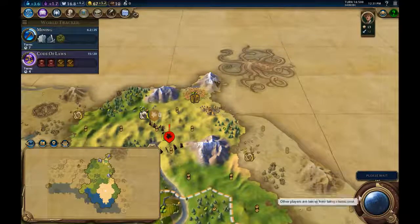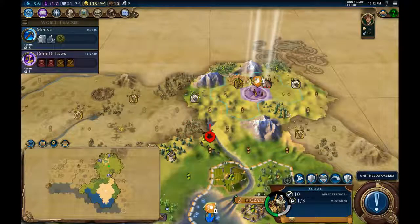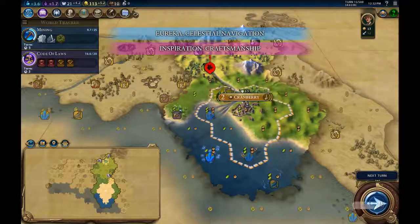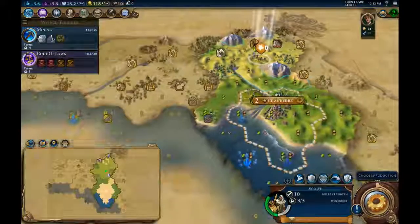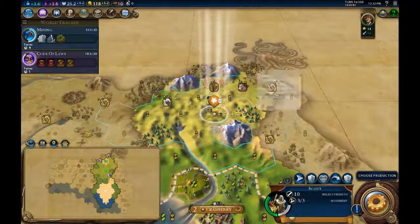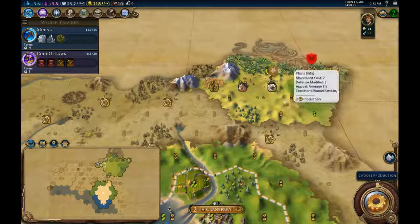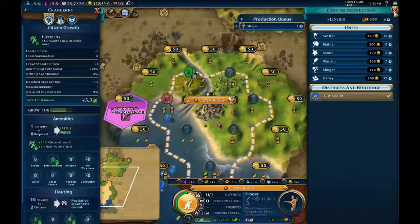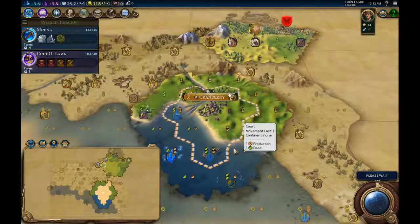We've had two great goodie huts so far — hopefully that continues. Looks like we could have a nice setup here — definitely four pastures at least, and one wheat. Another barbarian spotted — let's get ourselves a slinger. We want to try and get the kill with the slinger so we can pop the boost to archery.